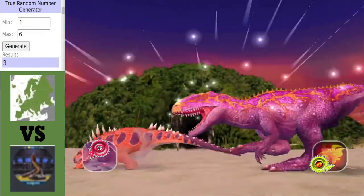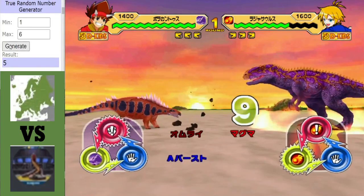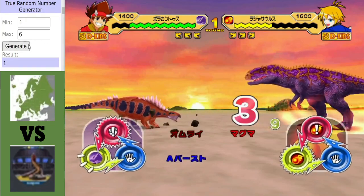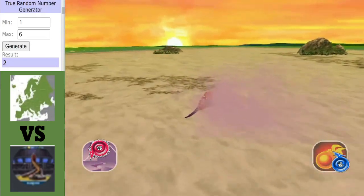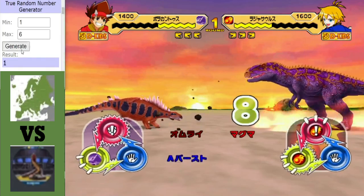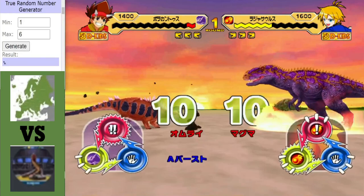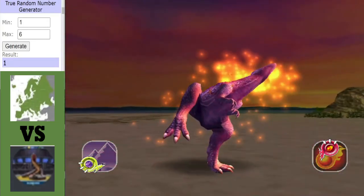A good start from the Polarcanthus — a crit right off the bat, and some attack boost as well. That's a tie, and another tie. The Rajasaurus getting off a hit, and it's Net Crusher time. Decent amount of damage dealt there — an even start so far. Another Net Crusher, Shadowforce coming back strong. Magma Blaster will finish off the Polarcanthus and give Shadowforce a 1-0 lead.